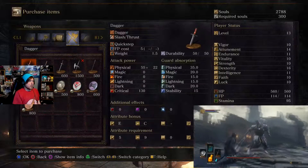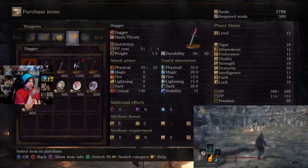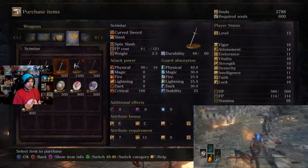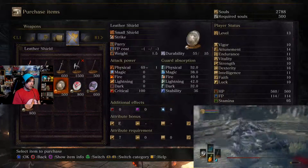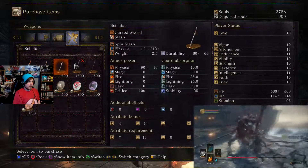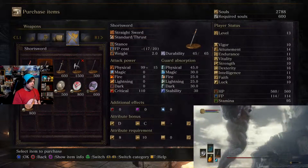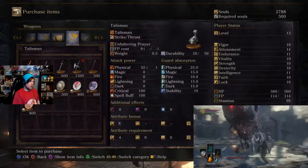Something I've been noticing: it says 'dagger' up there, then under it says 'daggers slash thrust,' but under that it says 'quick step.' Each weapon has a different one — this one has stance, this one has spin slash, charge, steady chant. Each of them have something else. Only certain shields will parry, it seems. And that's why the scimitar has spinning slash instead of the kick. The dagger has a quick step, and I think that sounds really neat.